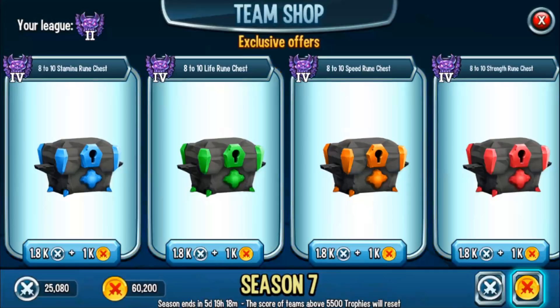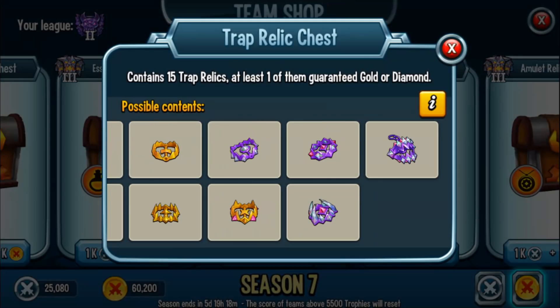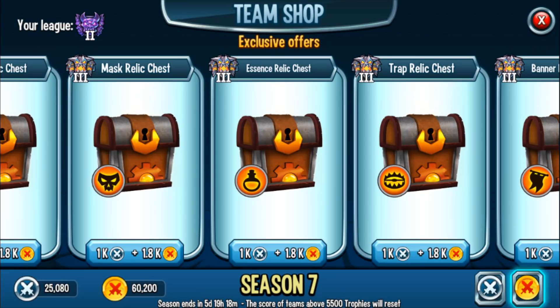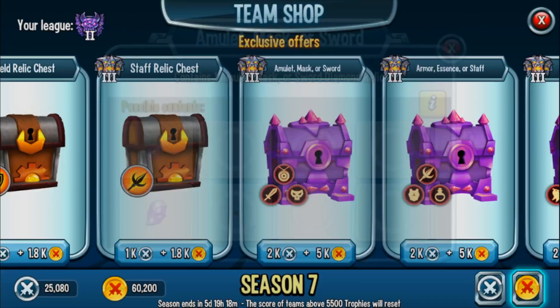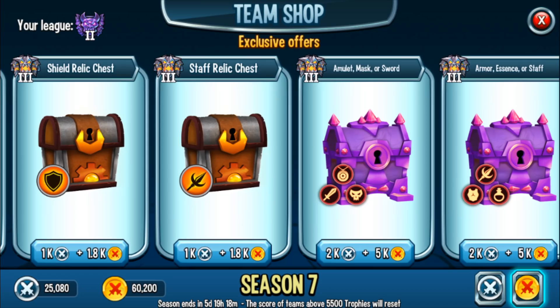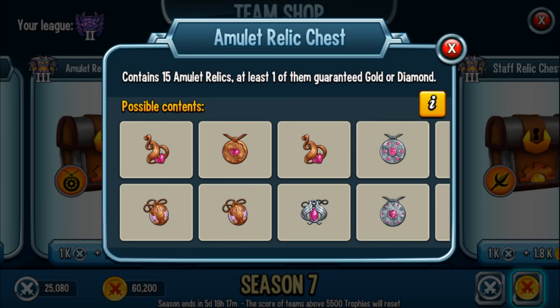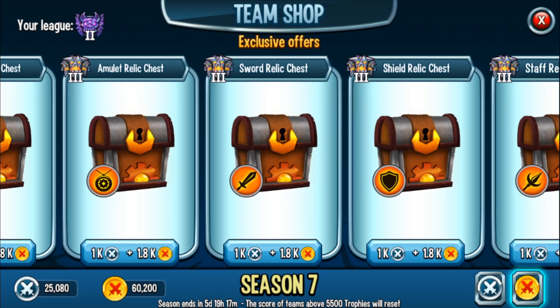My recommendation for the Team Shop: the relic category chest. I don't even recommend the direct diamond relics — they cost about 5,000 war medals. For almost three times the cost of one diamond relic, you can buy three category chest relics. In those three category chests, you have a better chance of getting a diamond, and even if you don't, you have a lot of fusion material. That's my recommendation.